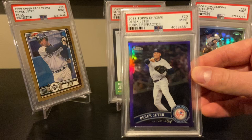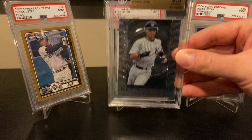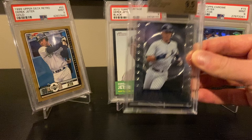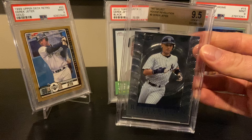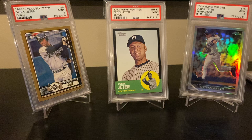A purple refractor from 2011 Topps Chrome — nice shine. Here's what I picked up a few months ago: '97 Select Rookie Revolution. Love the technology in the background there. I believe this one is serial numbered — it doesn't have the ending printed but I believe it's serial numbered to 2000, with the number up top. This card doesn't pop up a whole lot, so when I saw it I put a pretty strong bid on it and was able to win it. The seller was selling off a bunch of Jeter cards.